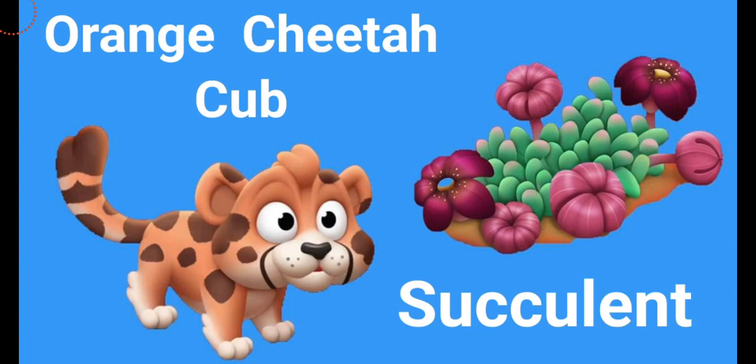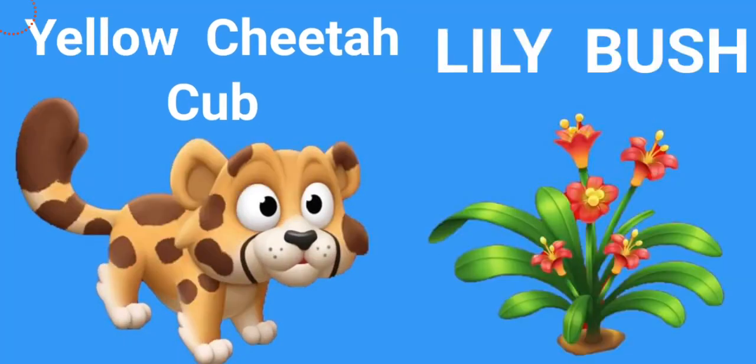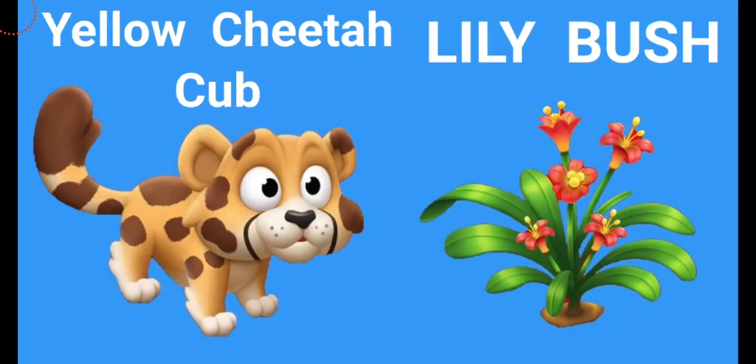We're also going to be getting the cheetah cubs. First is the orange cheetah cub, which is so pretty, so adorable, and literally so fluffy. With the orange cheetah cub, the decoration we'll be getting is the succulent — there's a bunch of flowers, plants, and leaves. You're going to have to collect 36 puzzle pieces for this as well. The next one, which is also really adorable and fluffy, is the yellow cheetah cub. The decoration with the yellow cheetah cub is going to be the lily bush — very natural. That's all the new baby animals coming into the sanctuary in the spring 2022 update.